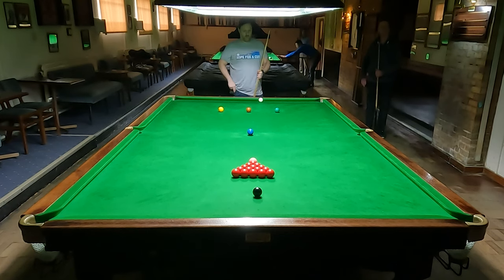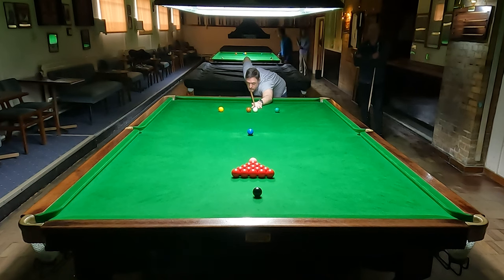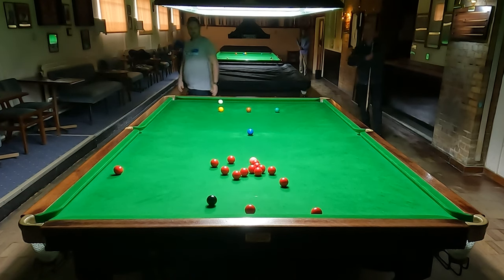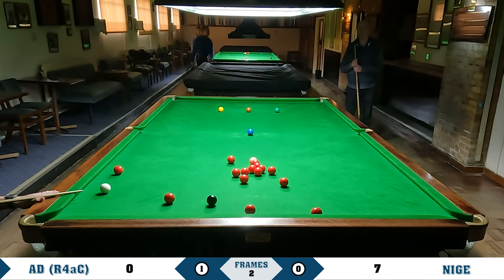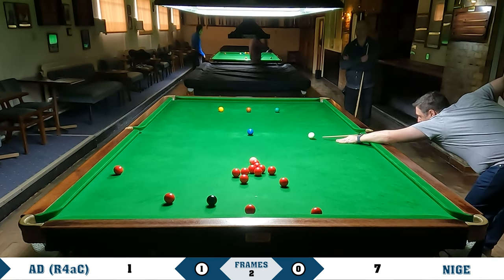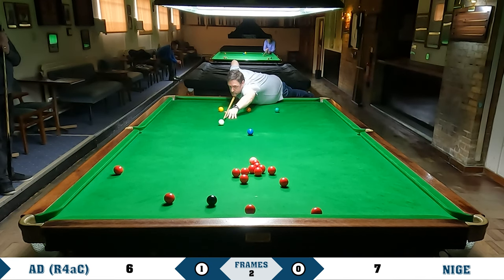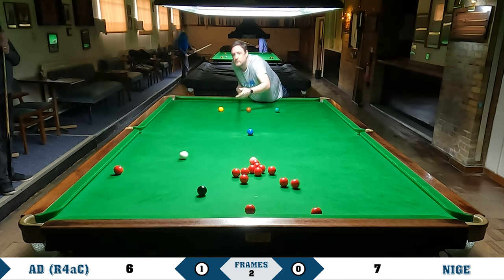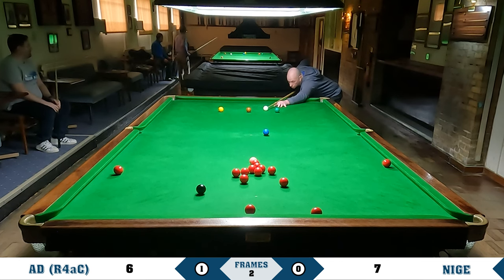So here we go then, frame two - my break this time. Let me critique my break: I'm experimenting with breaking from the other side. I normally break between yellow and brown but I am experimenting with the other side - I feel like I can put left hand side on a little bit more comfortably and aim at the left hand edge of the reds more consistently. But I hit that far too hard. After a couple of safety shots it's me that gets the first relative chance.